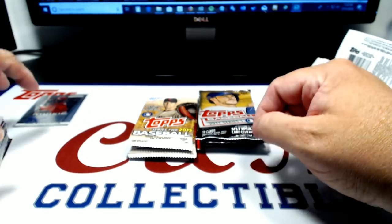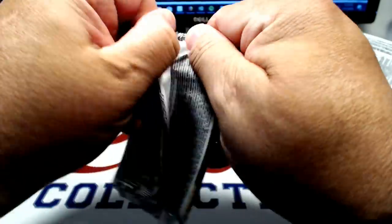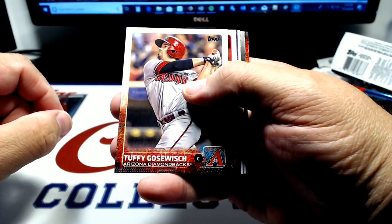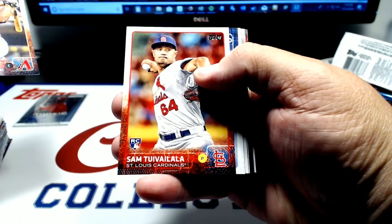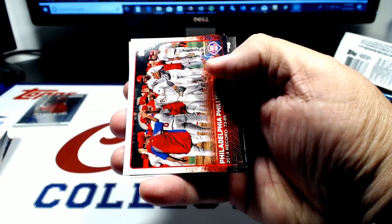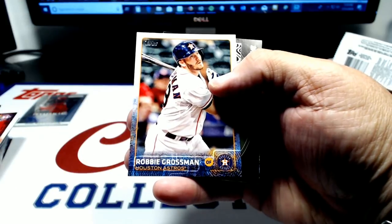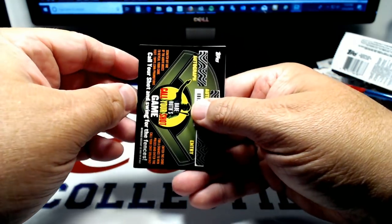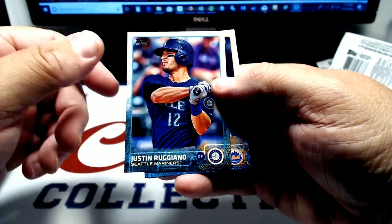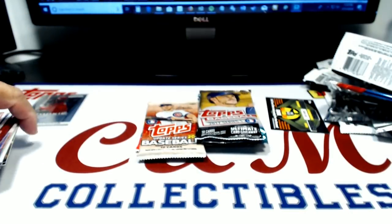Series 2, 2015. Tuffy Gusewicz. Sam Tui-Valala rookie. Carlos Frias rookie. Phillies team card. Yorman Rodriguez rookie. Robbie Grossman. Call Your Shot — I'm going to call it Justin Ruggiano. Rafael Montero future star. And Johnny Cueto, before he went to the Royals.